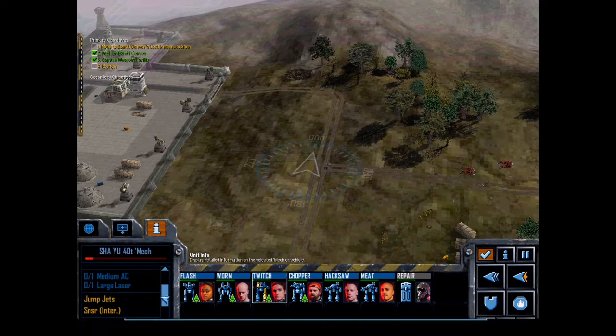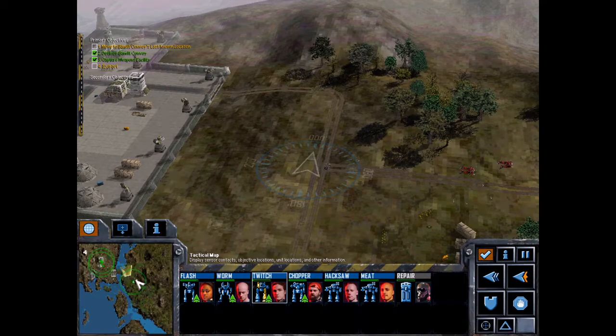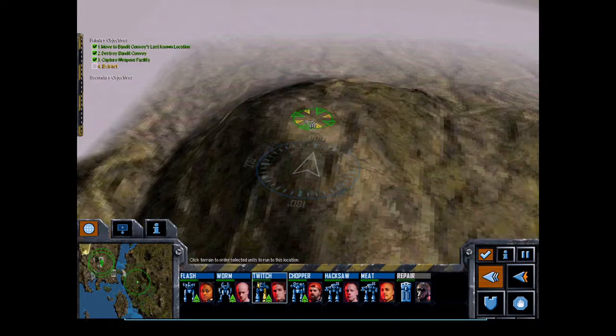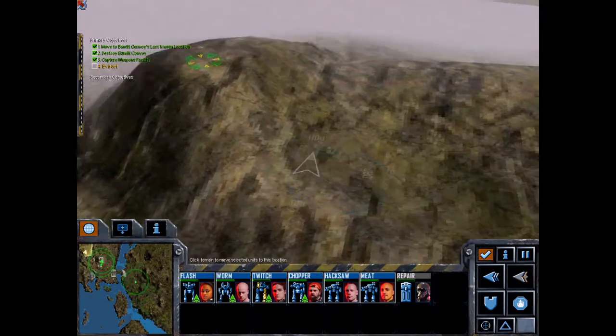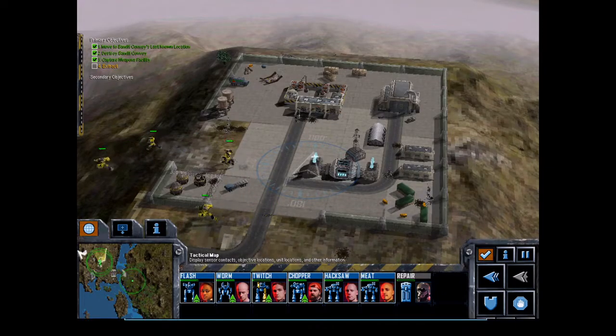Twitchy boy — he's only got a pulse laser, but he's not bad. He's got intermediate sensors and jump jets. Not too bad. Objective complete — I don't know why that's just decided to work now.